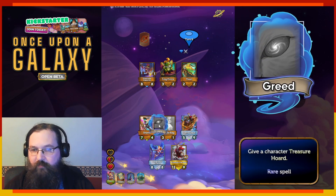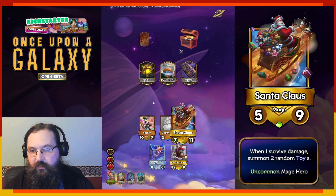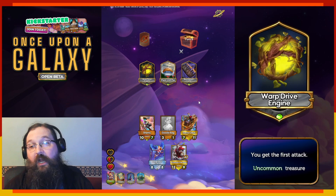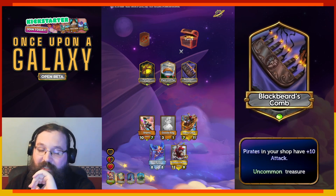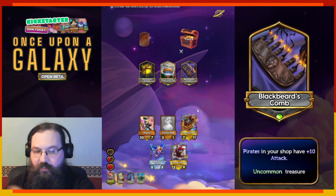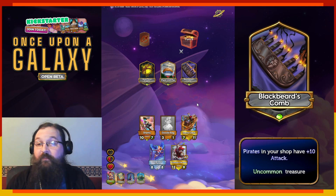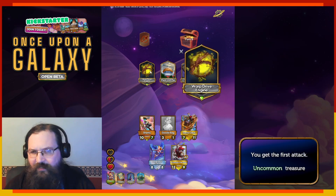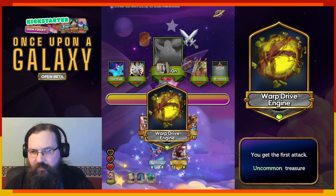Greed's pretty good. Maybe put them in Shanty to make sure that they can actually get through. Santa Claus. Warp Drive — now we're talking. Although I might go with Blackbeard's Comb. I like the idea of going into Calypso and Pirates. Calypso buffs all of your mages and your pirates when you cast spells. And since Blackbeard's Comb buffs them in the shop, the fact that I haven't bought them yet is actually kind of nice. But I think we have to go Warp Drive. Getting to attack first is so important, especially with hunts.